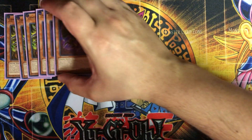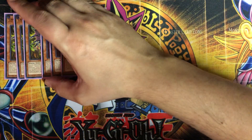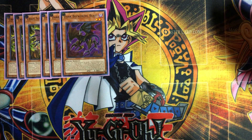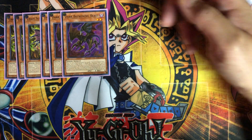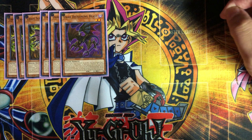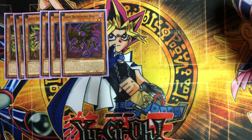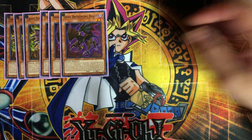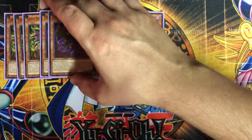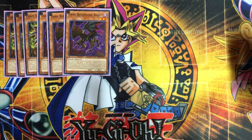Next, three of the Dark Beckoning Beast. When this card is normal summoned, you can add one of the sacred beasts from your deck to your hand, or one card that has their name in its text — really handy. You can only use that effect once per turn. During your main phase, you can normal summon an additional fiend. Since he has zero attack and defense, you can normal summon him and then normal summon another fiend as well.